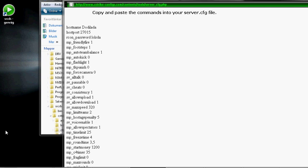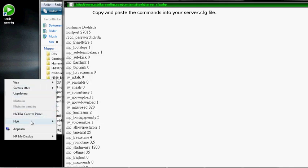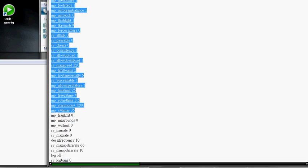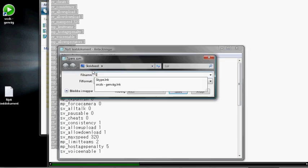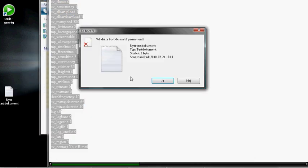Then go to your cfg folder and create a new text document. Copy and paste the generated config content into it. Then go to Save As and name it 'server.cfg' and save. Now you're done — you've got your server cfg.